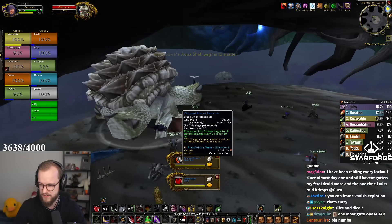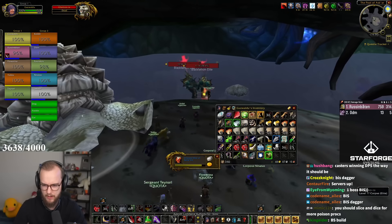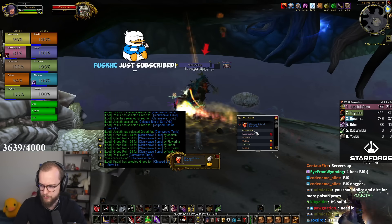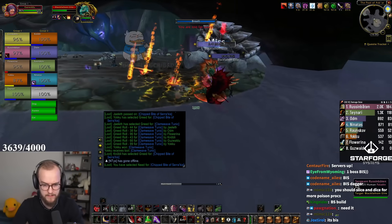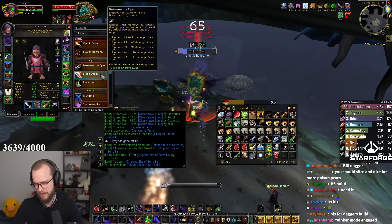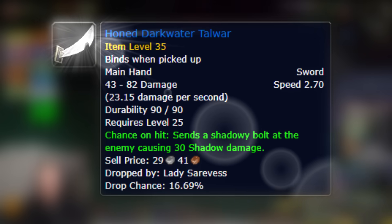Ooh, Chipbiter's Curse dropped. This is better — it's 55 top-end damage. Meteor Shard is... oh yeah, we need that for Backstab, right? For Backstab, that's BiS. Especially if you want to go Mutilate and stuff like that. Let's take that — BiS for dagger build. That's way better than my Meteor Shard, for sure. We'll take it.